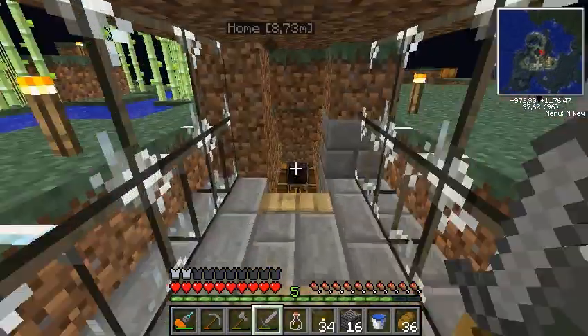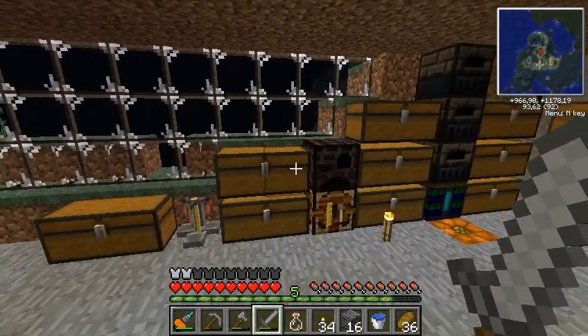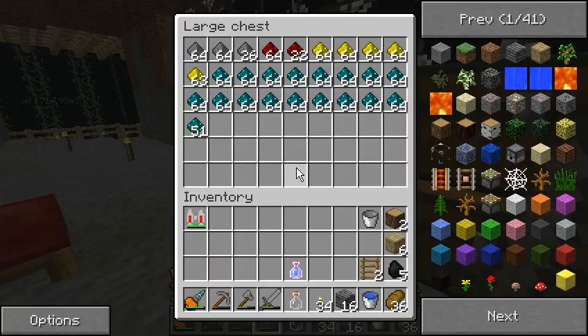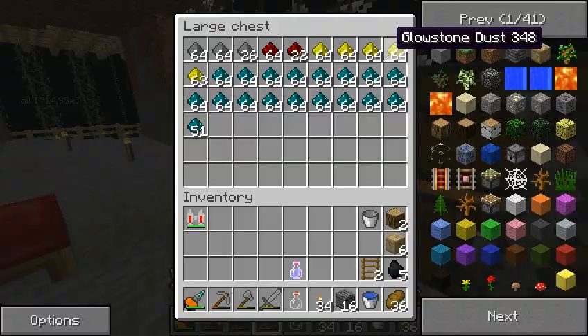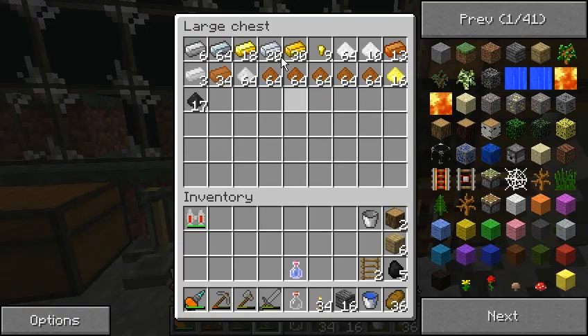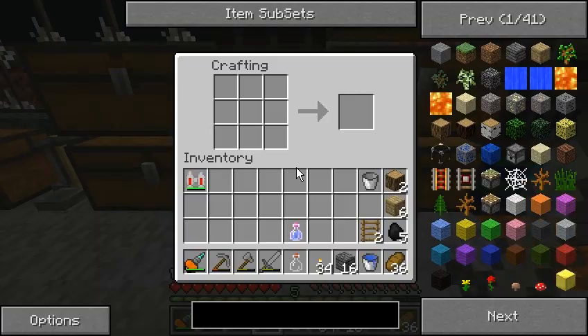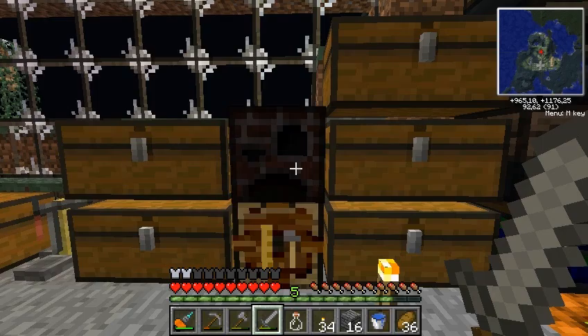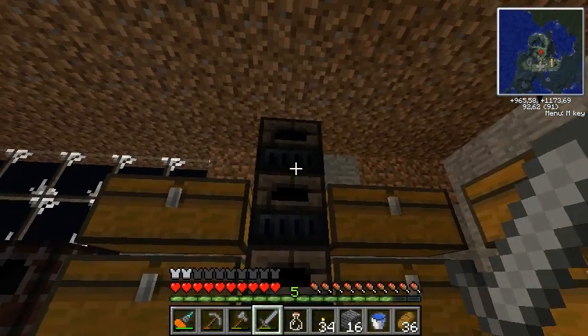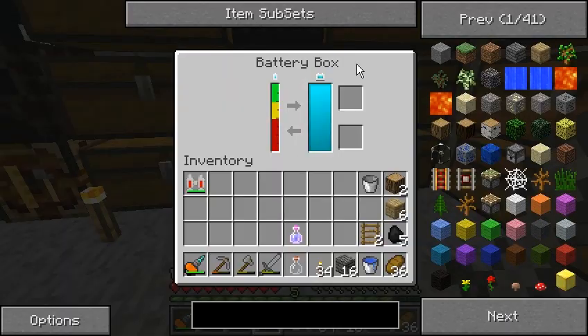Let's go downstairs. This is my main depositing area and as you can see here I have my dust, nickel light, gunpowder, redstone, and glowstone. Here I have all my unprocessed ores, and this is some of my processed ores. Automatic crafting table. Alley furnace from Red Power, and these are also from Red Power. Some furnaces — blue electric furnaces — and that's the battery box.